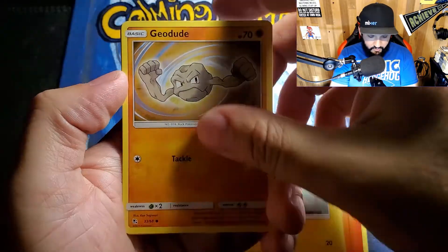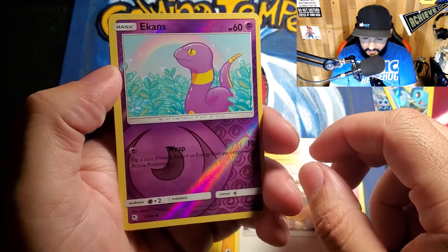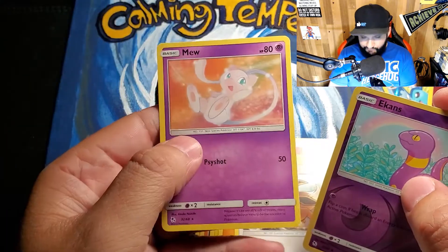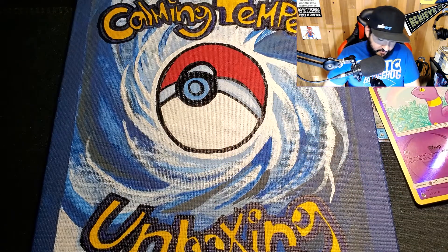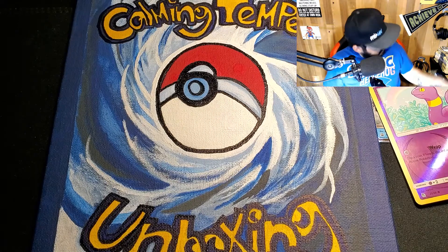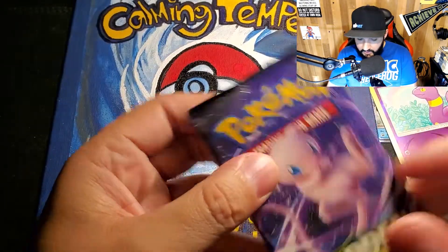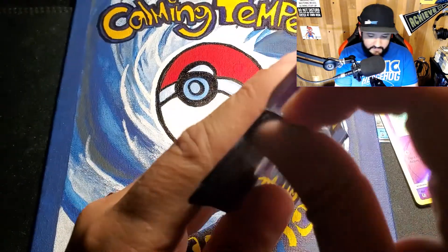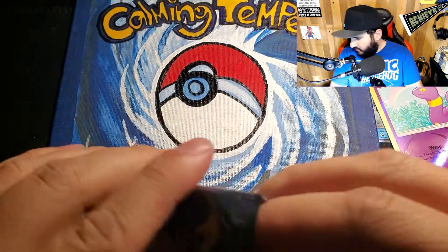I've seen that Voltorb like sixty times now. We got an Ekans holo and a Mew — okay, I'll take the Ekans aside and show you guys that at the end of the video. I like to do a summary of what we got. Next up — the Mew pack. We've got two more packs left in the Gyarados box.